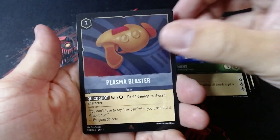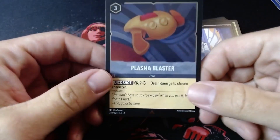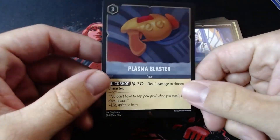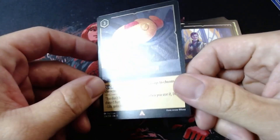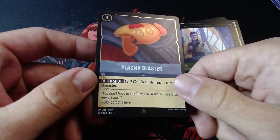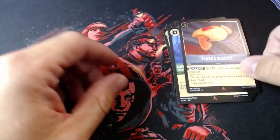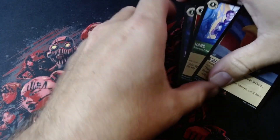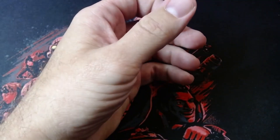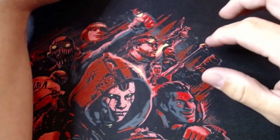There's our foil — the Plasma Blaster. Not a holo, it's a foil. I love the foils — the camera really doesn't pick up how awesome these foils are, but personally I love them. That's our first one in the bag. So many cards too — you get 12 cards in those packs.